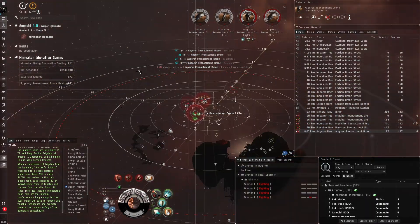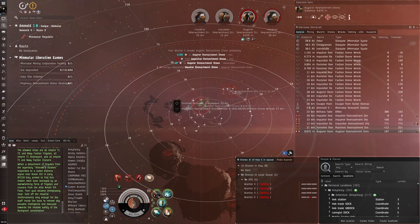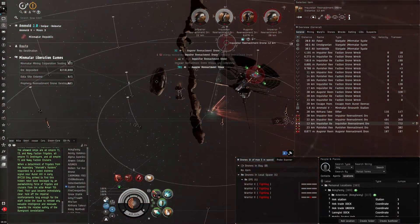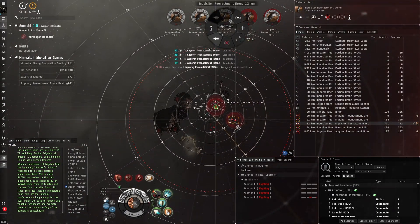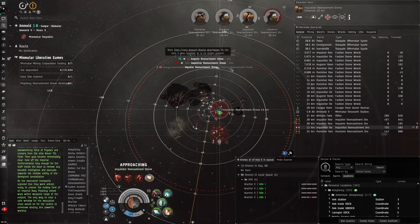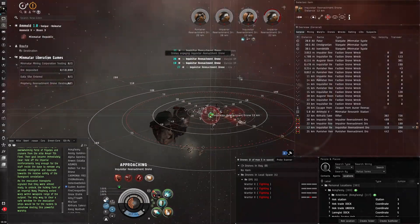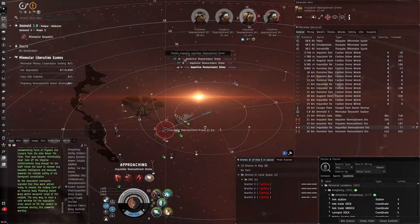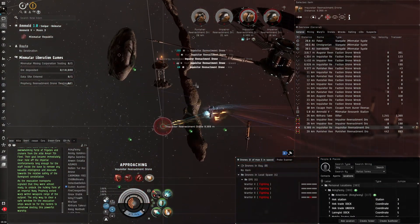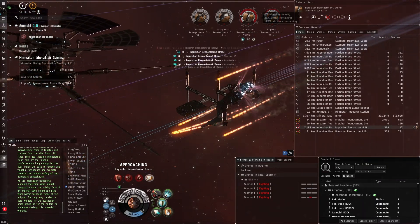Metropolis is a more populated area than Heimatar, but there's also a pretty bad shortage in Hek right now — it seems people have been buying out all the items useful for this event. Very annoying — filthy scalpers. Just the nature of the economy. Anyway, we're getting close to this guy now that we've got a webifier on him. Before when I was using a T2 web, it was really hard to pin down these Inquisitors.